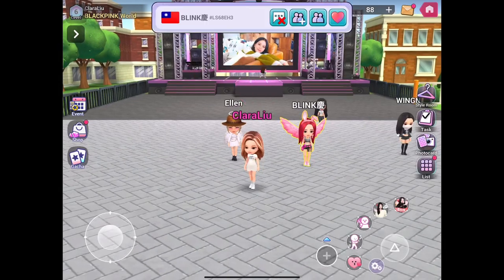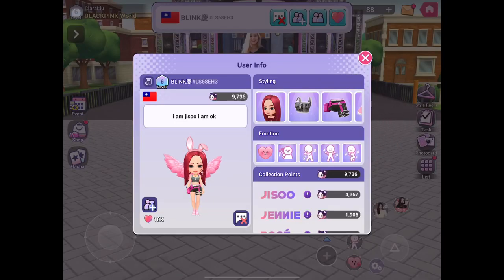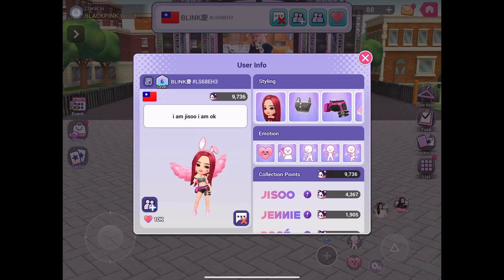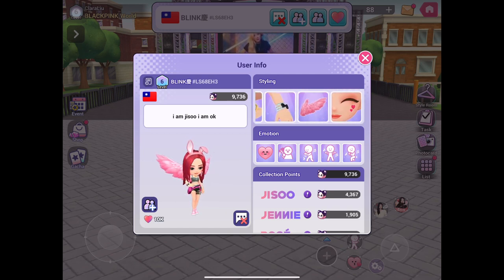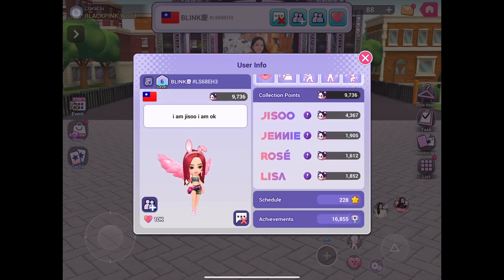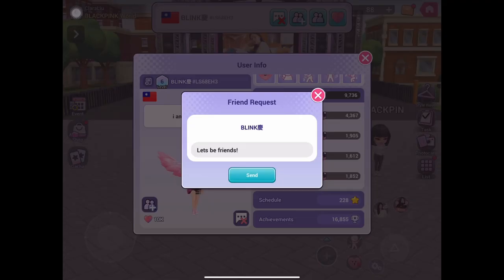Here's how you make friends: you tap on them and here you can see their information. And if you want to like them, then you press the heart button on the bottom. Then you can click the button right above the heart side and then you can be friends with them. It will appear like this.